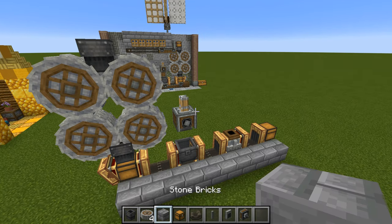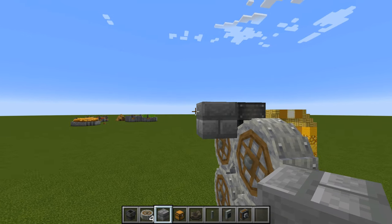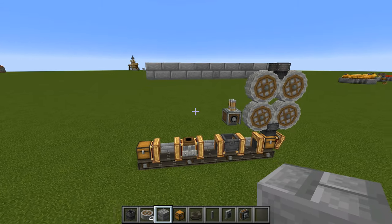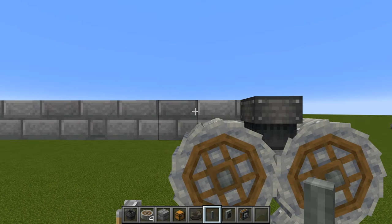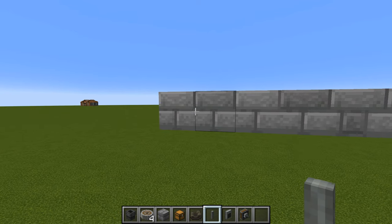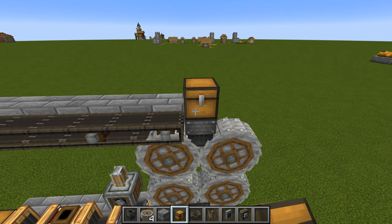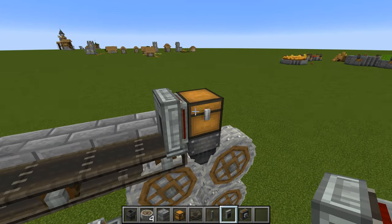Still around the back of the contraption, place a single building block up against the chute and build another eight off to the side. Come back around the front and place one shaft right up against the chute, skip a block, place another shaft, then go to the very end and place one there too — then link all of them up with a belt. Place a chest on top of the chute with an andesite funnel going into it — that's where all your cobble will go in to start the process.